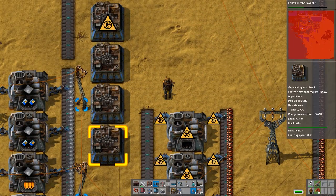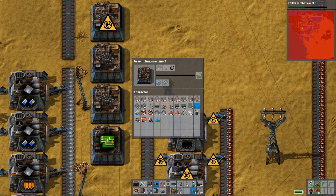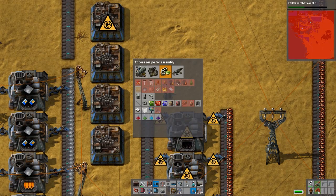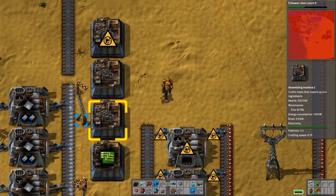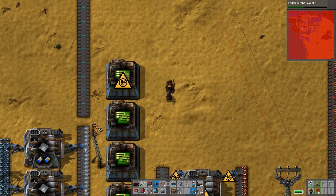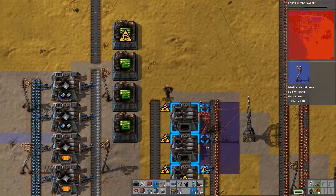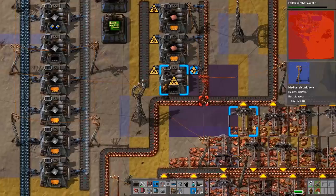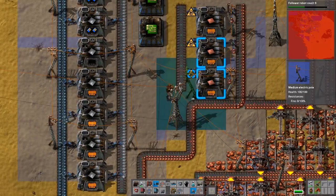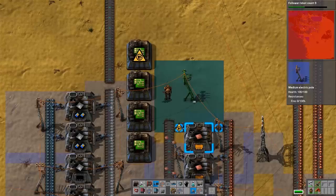We should be significantly better. We need more copper wire up here but I think all of our green circuit modules are good — we're now producing as many green circuits as we can use.